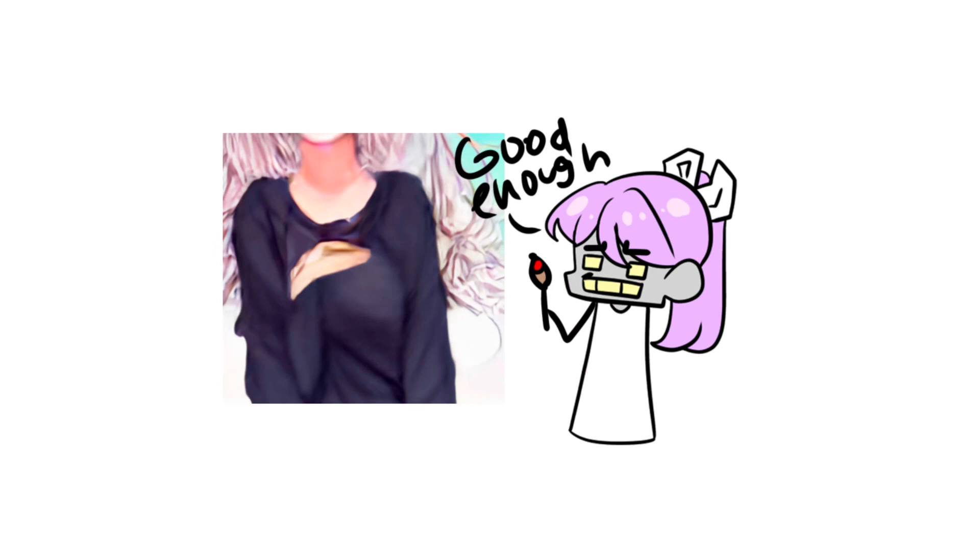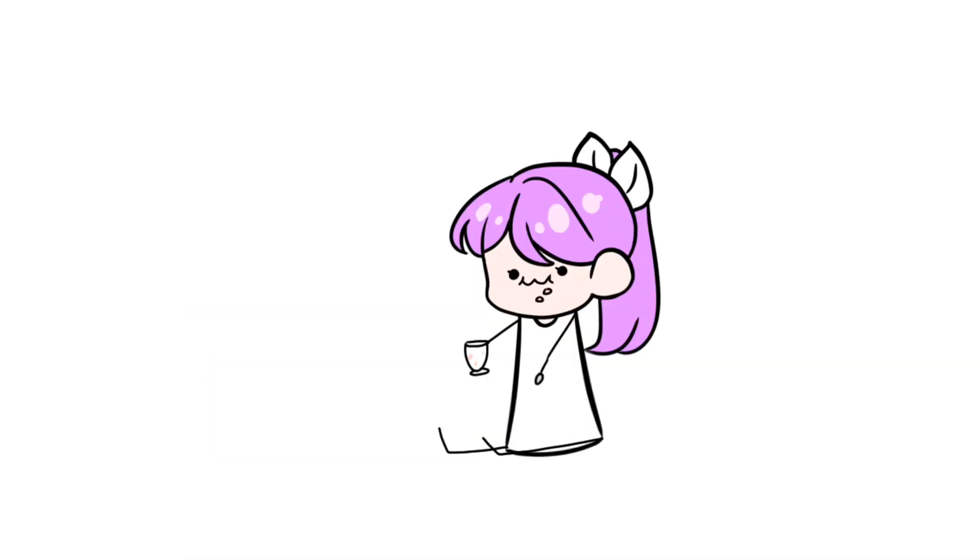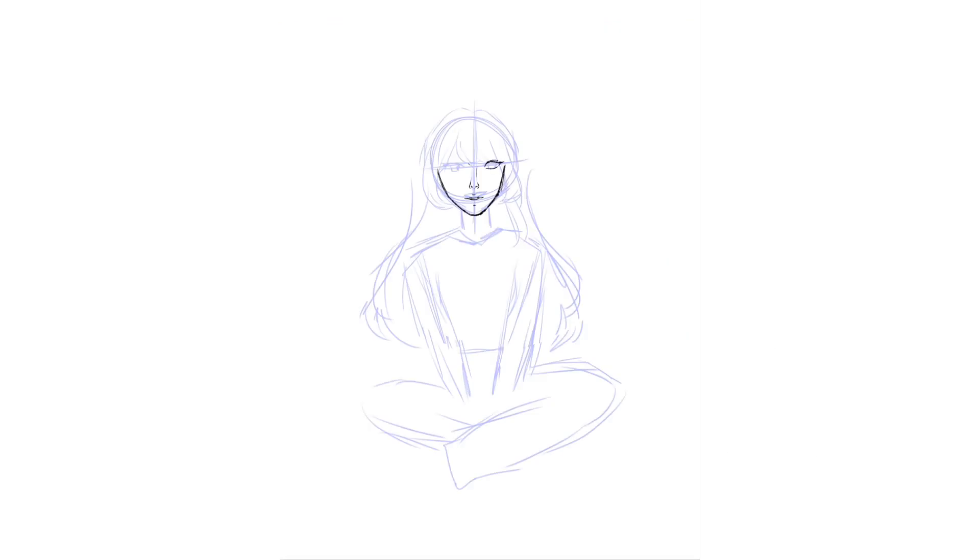For her pose, I decided not to draw that hand because clearly the AI was not in the mood to draw hands, and I wasn't either. Since I can't really see from her hips down, I'm just gonna assume she's doing crisscross applesauce because of where her legs are — it kind of looks like she'd be doing that.